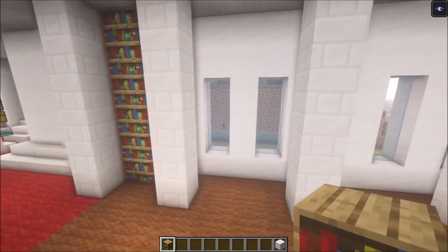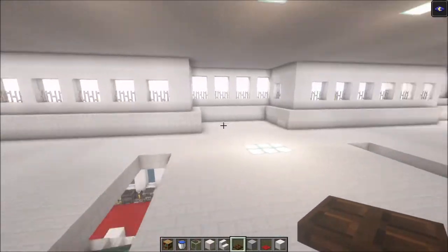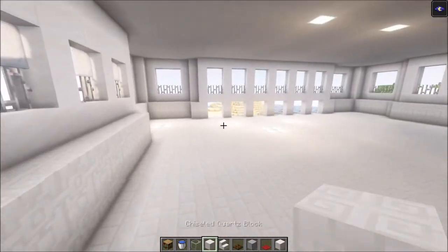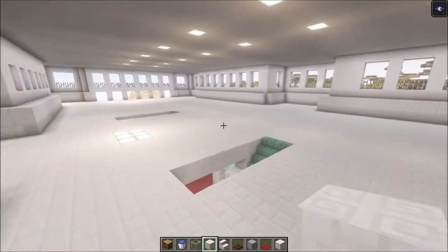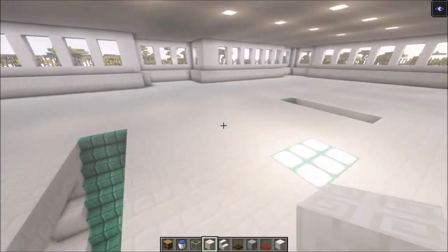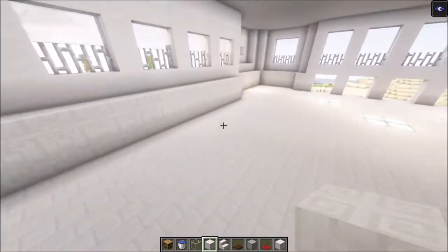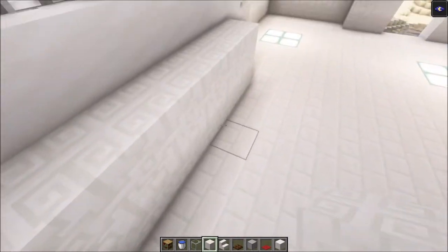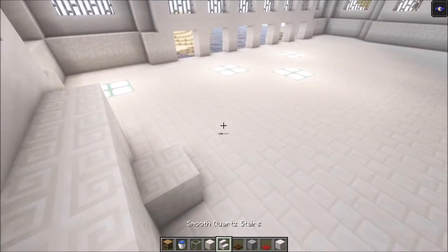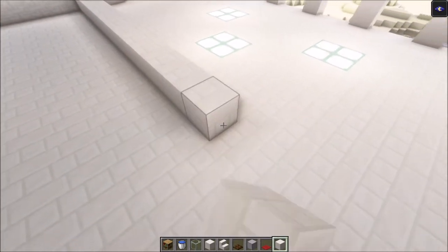Okay, the next thing we're going to do is indicate the rooms for the second floor. This can take a long time so keep close attention to what I'm doing so you don't make any mistakes later. The first thing you want to do is indicate where you want to have the rooms — for me it's going to be three blocks in from this side, so right here.